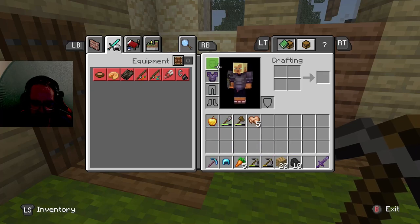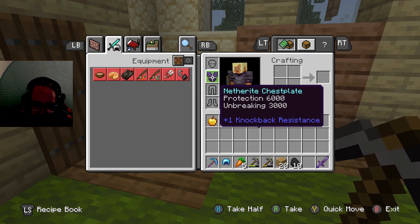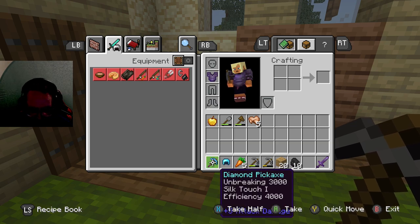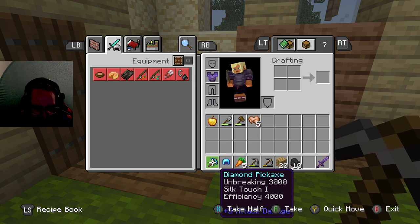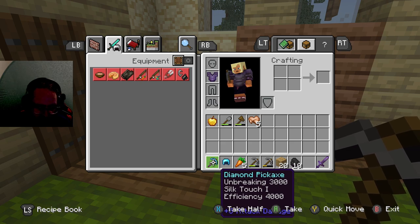Oh, what I got - so it's got protection and it's breaking free. What does 3000 mean? I've got no idea what that means. We've got unbreak 3000, efficiency 4000. Does that mean when we do enchantments that's going to increase power, or do we just find things that are overpowered?